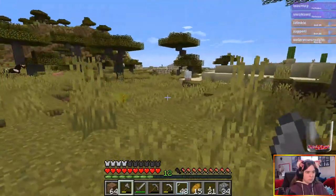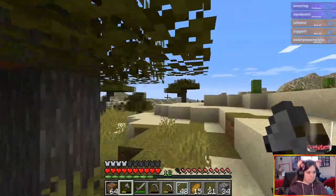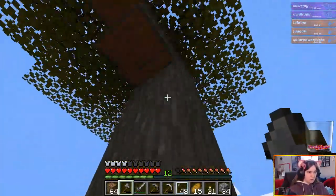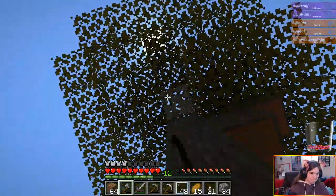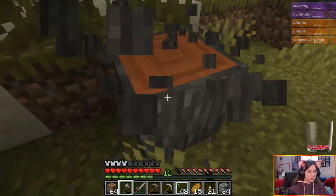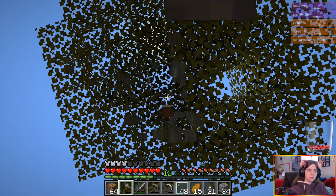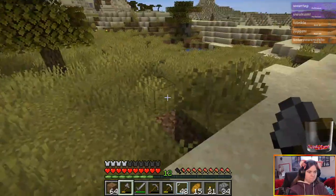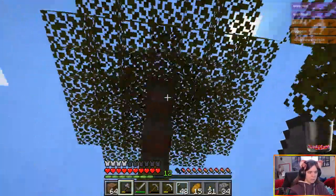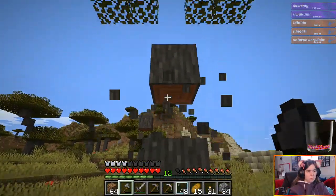I thought there were some acacia leaves decomposing somewhere, but I don't know where they went. Okay, here are some smaller ones — I just want to get the small ones so we can do the whole tree, so that the leaves will decompose and we can hopefully get some baby trees so we can replant. Yeah, the open world aspect was pretty cool.